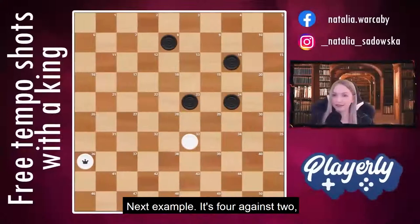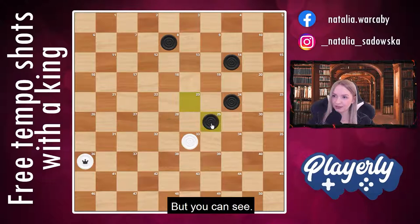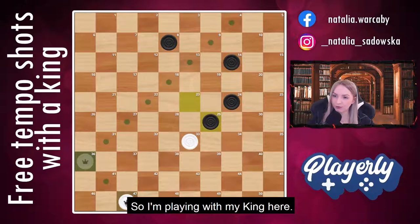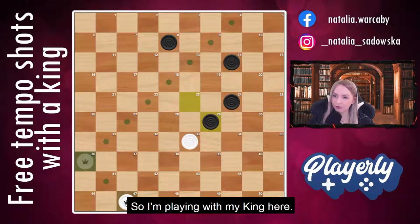Next example — it's 4 against 2, so it looks a bit dangerous. But you can see, black is attacking my piece and now I'm using the free tempo. I'm playing with my king here so that he has to capture my one piece, and now I'm hitting with a king 4 of his pieces.